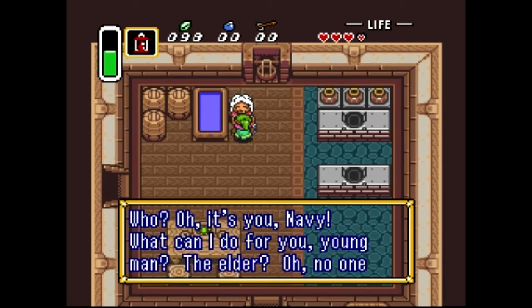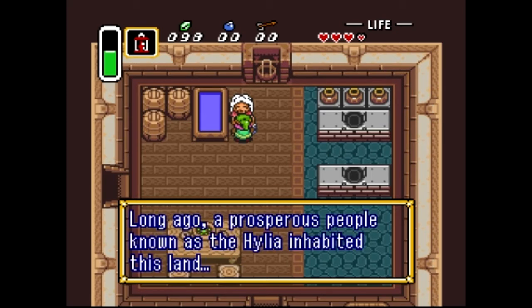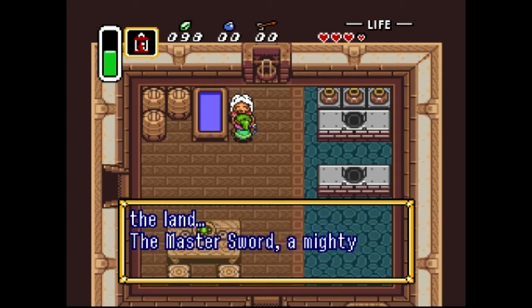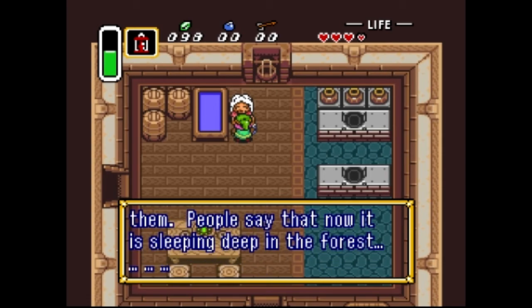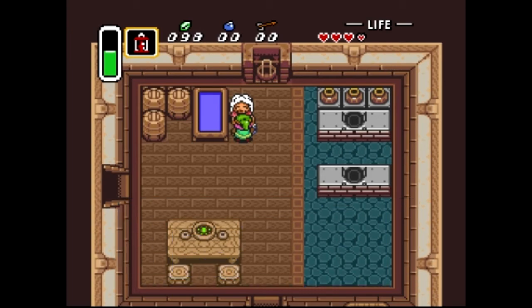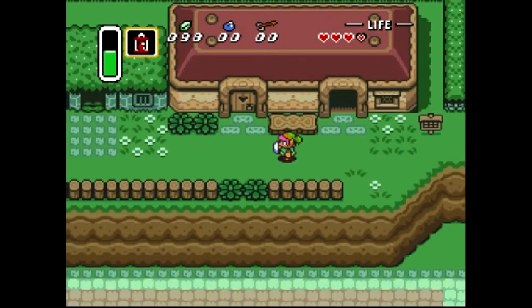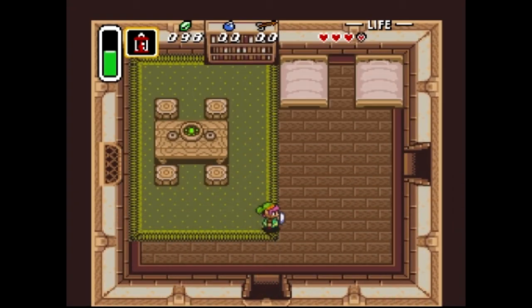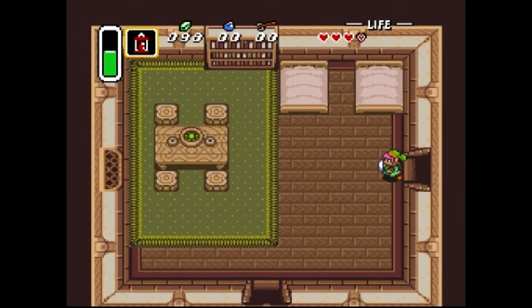Oh it's you, Navy. What can I do for you, young man? The elder? Master Sword? Well, I don't remember the details exactly, but a long time ago, a prosperous people known as the Hylia inhabited this land. Legends tell of many treasures that the Hylia hid throughout the land. The Master Sword — a mighty blade forged against those with evil hearts — is one of them. People say it is now sleeping deep in the forest. At this point in the game, I went looking for the Master Sword when I was a kid, and I found it. Problem is you can't do anything with it — it just sits there. You can't pull it out of the pedestal, so it's kind of pointless to go for it at this point. Spoiler: it's a Legend of Zelda game where you get the Master Sword. Sorry, guys.